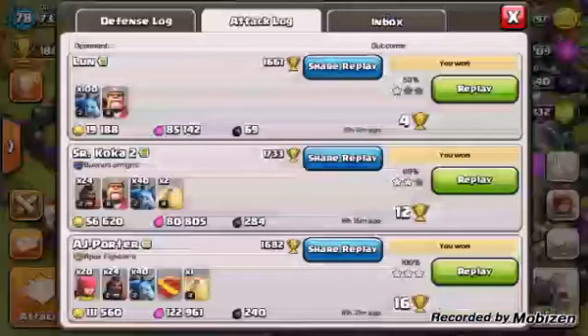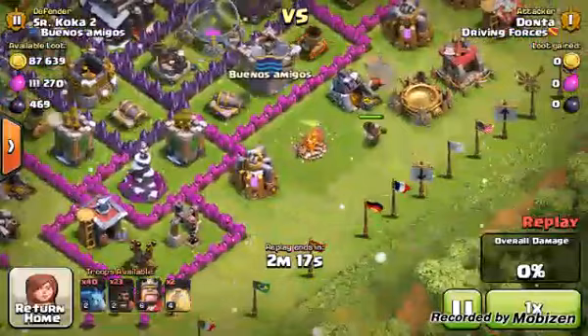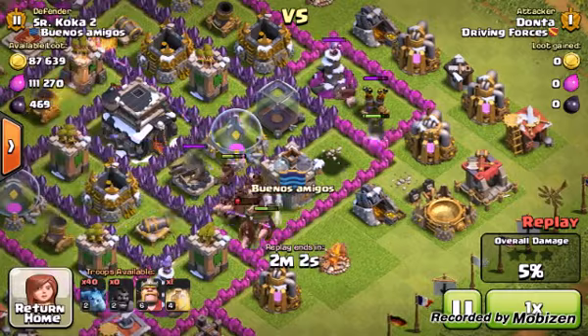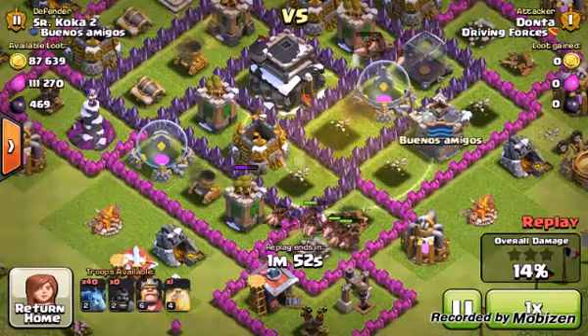Let's get to this first raid. I got 69% for 2 stars — I think I got a little lazy on this one. First things first: whenever you're doing a hog raid, you want to identify the clan castle and lure out any troops. As you can see, I lure, then I send in my mass hogs from the exact same spot — reason being I already dispatched some hogs there and I know there's no giant bomb there. If hogs split up, you want to go with the biggest pack.